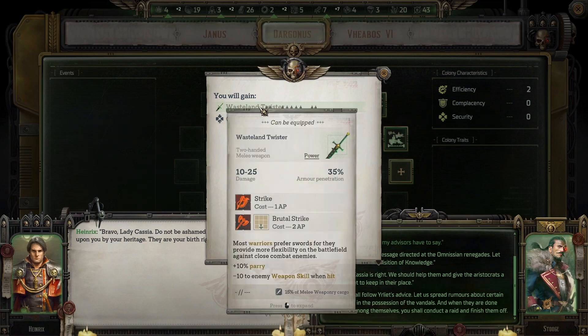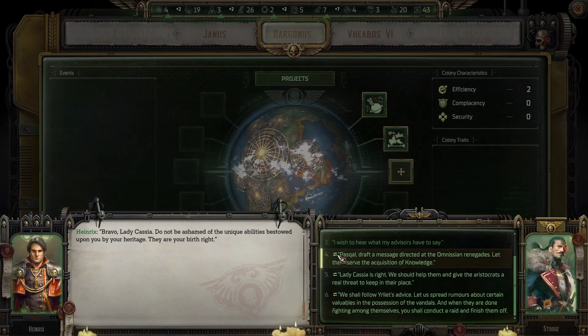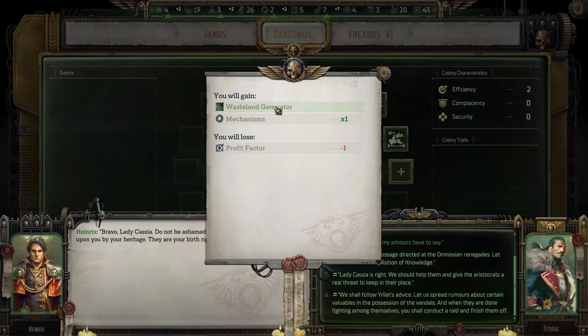Security leader of the engine vandals — rogue trader against one movement point, that's pretty good actually. Complacency plus one. Wasteland Twister — it's a two-handed power greatsword I guess. Very interesting. We lose profit factor.